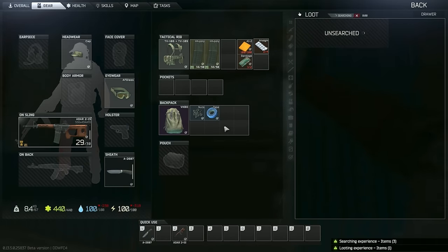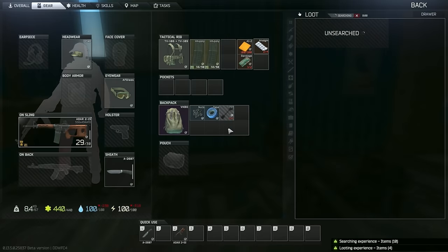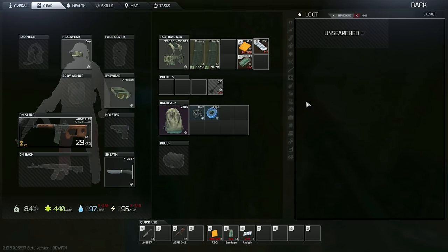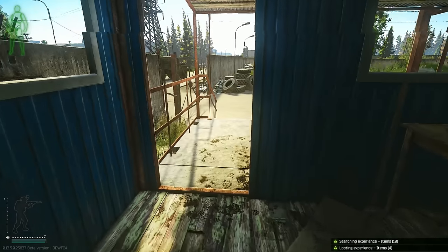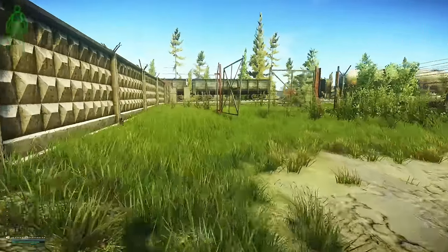We don't have a ton of space but I really hope we find a lot of scavs. Got some more tape — this is really good. Another key, probably going to get thrown away. Let's check the coats as well — a mask and some screws, let's take it. All right, we need to get across the water.